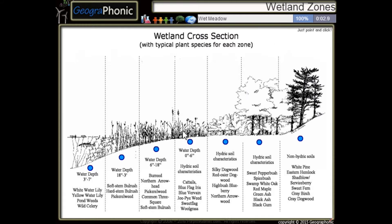The first one is a wet meadow with blue vervain and jilt pies wood. Here we see a shallow marsh with pickerelweed and common tree squares.